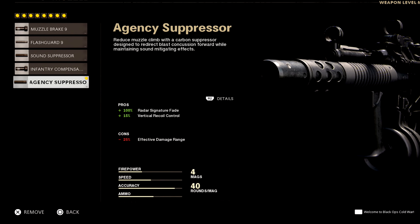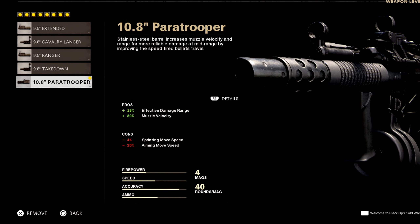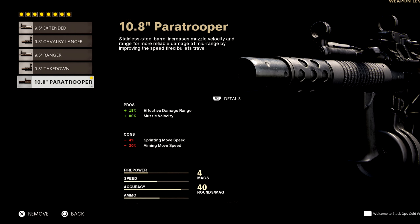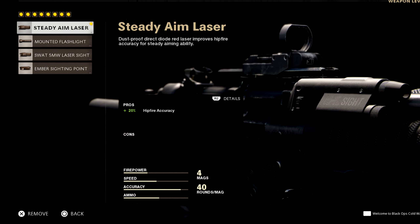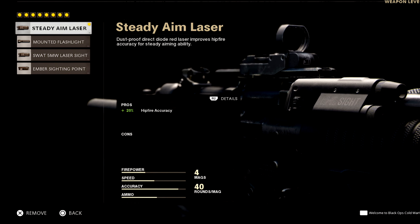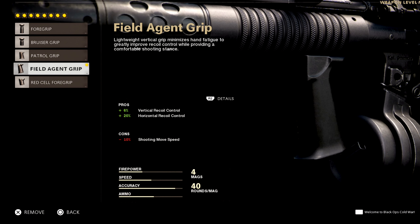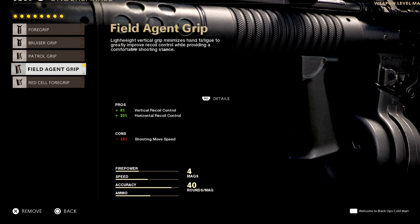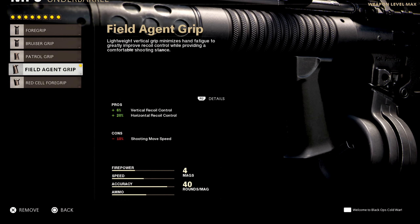Trust me, that 25% is going to go a lot more up. With the barrel, you actually have increased damage at range by 18% and muzzle velocity is up by 80%. For the laser, I use the standard because I didn't want any cons with this one. You get 20% hit fire accuracy, and this is where your recoil control gets so much better — both recoil stats are up 6% to 20%, which is literally going to help you control the recoil.